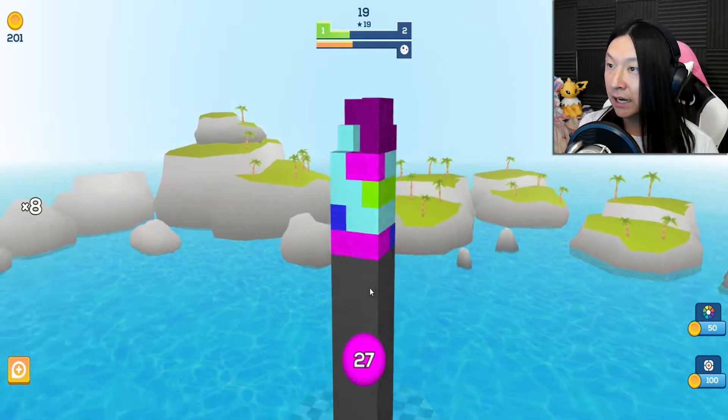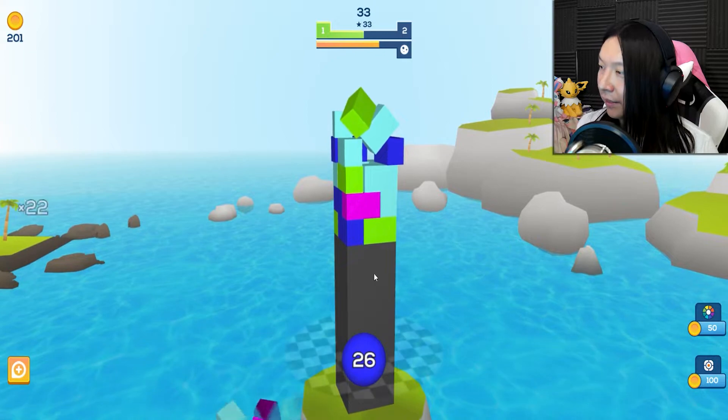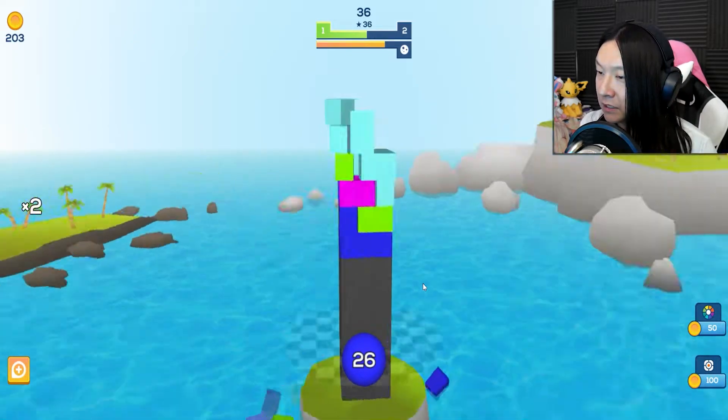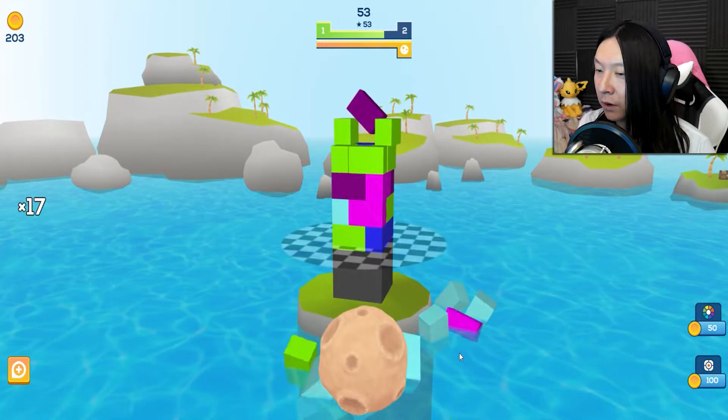It looks like — sort of like Jenga — if you hit different parts of the board, more and more of the tower will fall off without you even having to expend any of your shots, which is kind of good, so those count as bonus points as they keep falling. And comboing — oh my gosh, look at them all go right into the water!